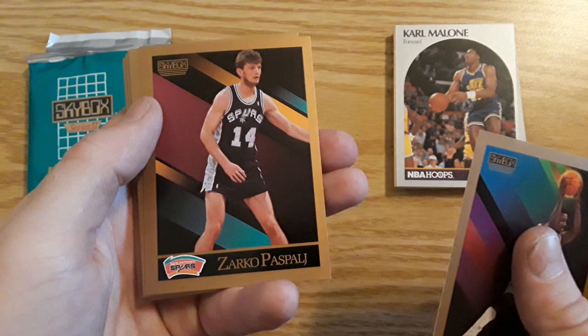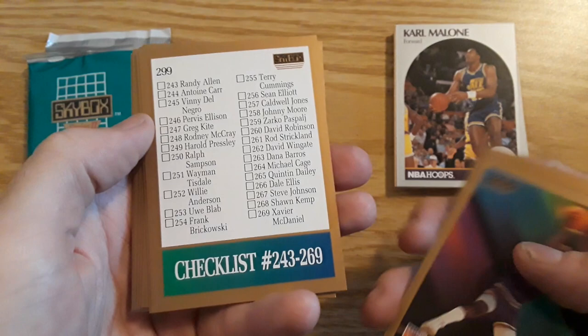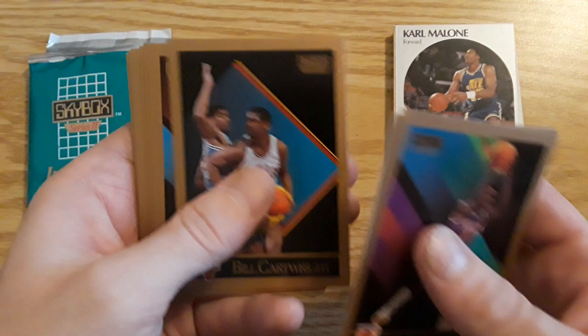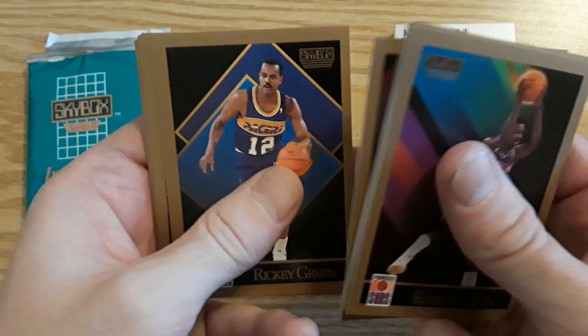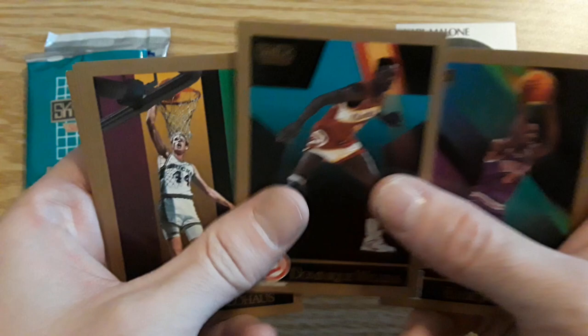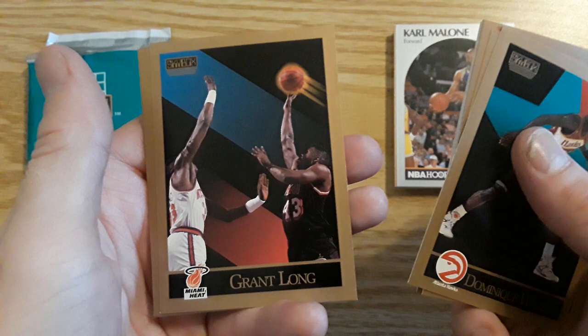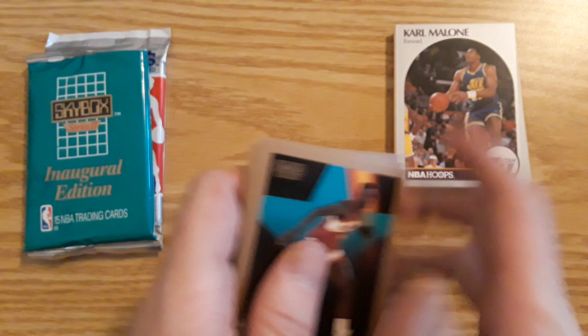Eddie Johnson — we just got him in the last pack. These are really cool. Zarko Paspalj. Herb Williams. The prototype will be in the left corner, I believe. Chris Mullin. Checklist. Bill Cartwright. Golden State Warriors — when they sucked. Eric Johnson, Ricky Green. Tim Hardaway — look at the ball. Dominique Wilkins, there we go. Brad Lohaus. Grant Long. Tyrone Corbin and Rodney McCray. No prototypes, but we got a nice Dominique Wilkins.